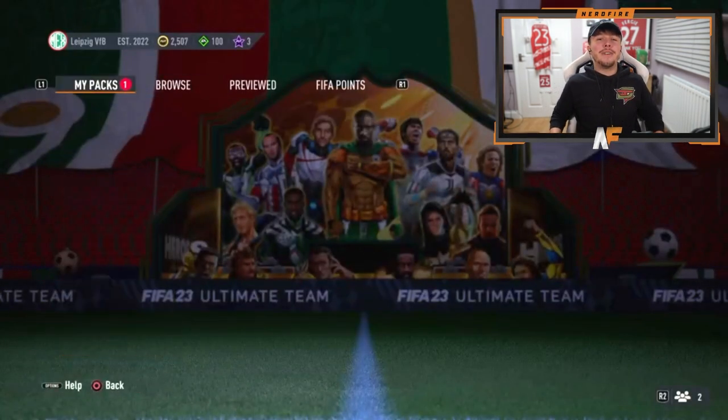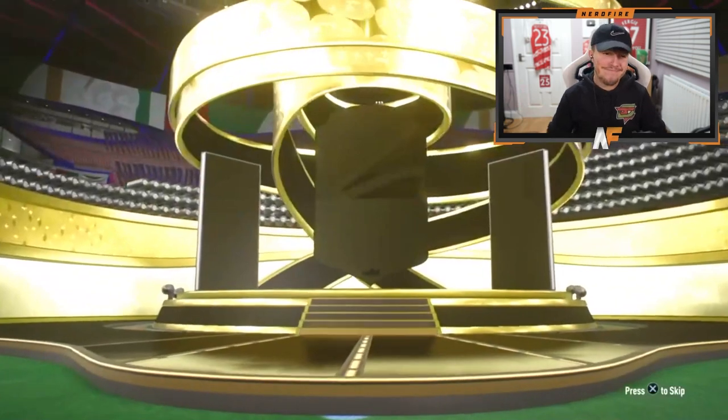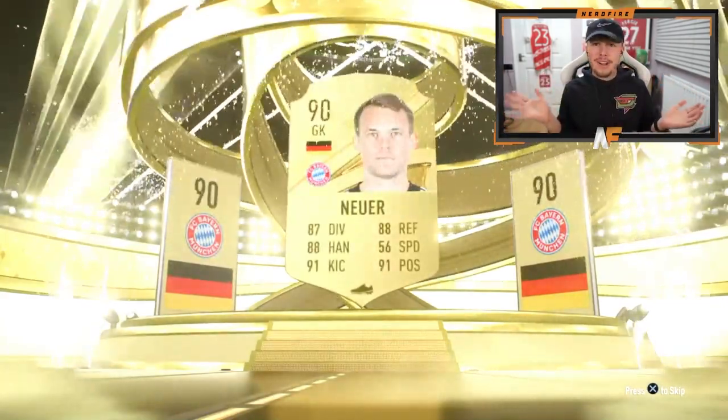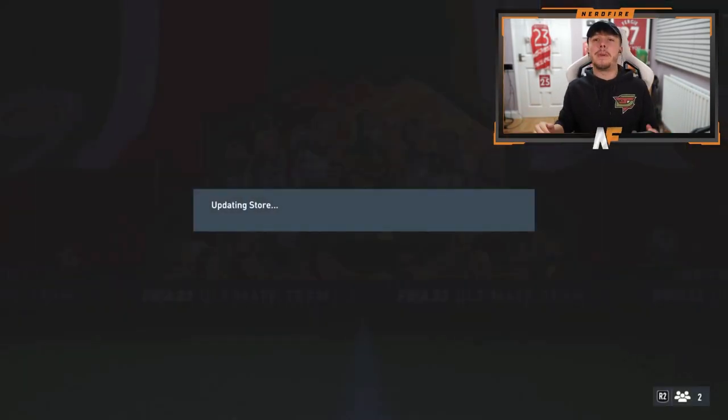Man's end account has got an 85+ defenders pack — third time lucky for a blue, maybe? Germany goalkeeper on the front — it's gonna be Neuer. Could there be a blue behind him? It's Lapote. A three-walkout pack which isn't bad, but sadly no blue in sight.